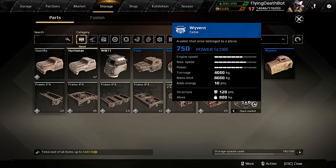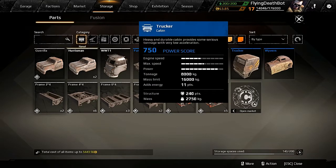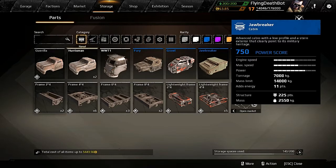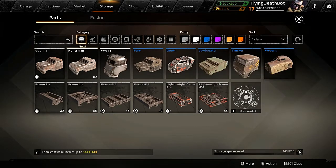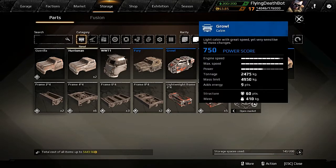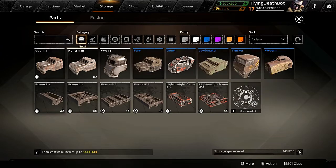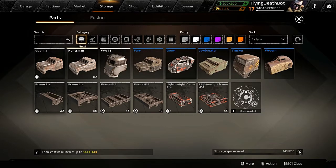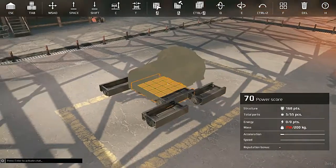There's the Wyvern: 4,000, 8,000, and 10 points. Whereas the Trucker is like doubled all of that, one more energy, and also has like double the structure - so we've only got 120. The Jawbreaker also has more structure, more mass, more power. The only thing that has more speed than the Wyvern is the Growl, but that thing is teeny teeny tiny. The Fury is kind of in between these two. Alright, back to the Wyvern.